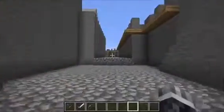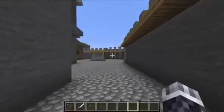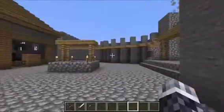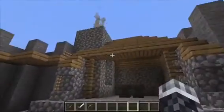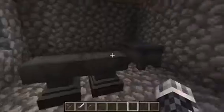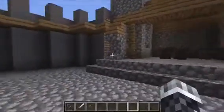We're going through the portcullises and into a walkway that brings us to the outer courtyard. Right away you see three major buildings. On the right we have the blacksmith shop — you can see the anvils, the lava, and the water to cool down the weapons he's making.